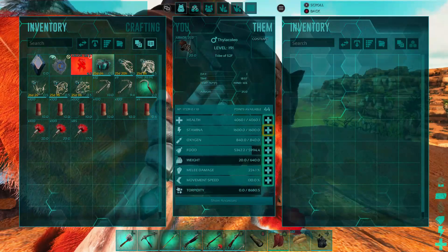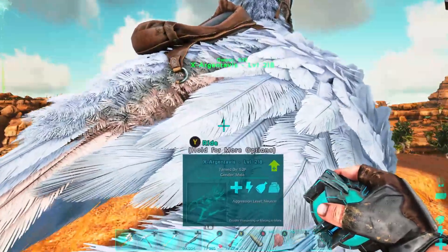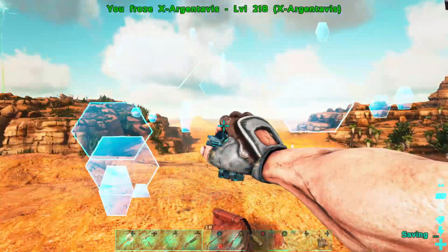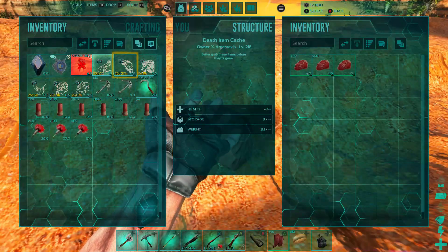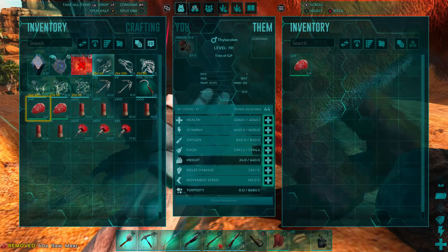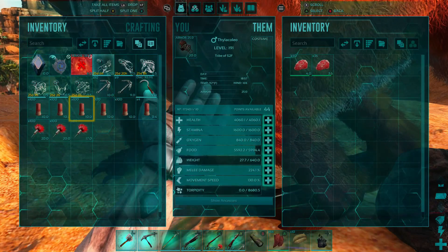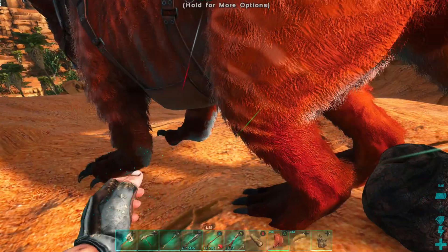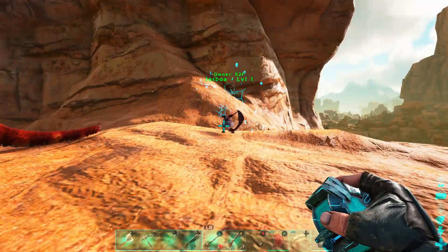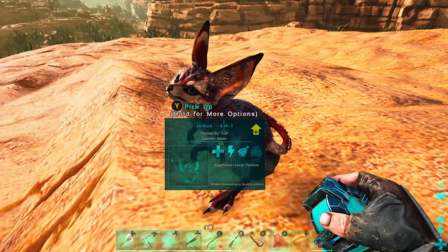The thyla is going to be our main mount — I'm so excited about this one, really nice colors too. This one isn't imprinted yet; it's our first one. Eventually we'll get another thyla and imprint it. We will level this one though because 224 melee is not good at all. The argent I don't really want to use much for travel — it'll mainly just assist the anky with metal transport.